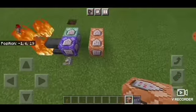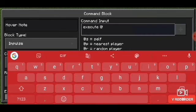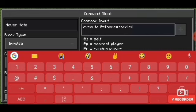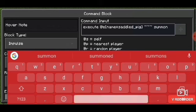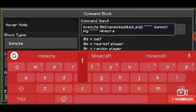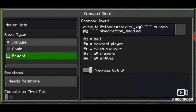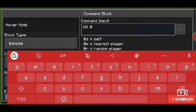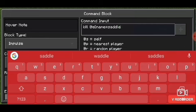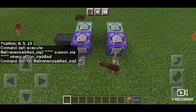Second is the saddled pig. In the first command block, just type: execute @e name=saddled_pig ~ ~ ~ summon pig ~ ~ ~ minecraft:on_saddled. In the second command block, just type: kill @e name=saddled_pig.